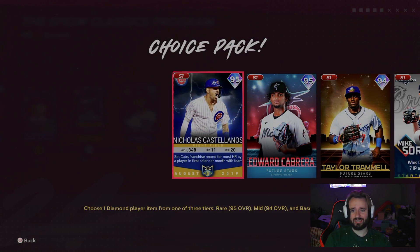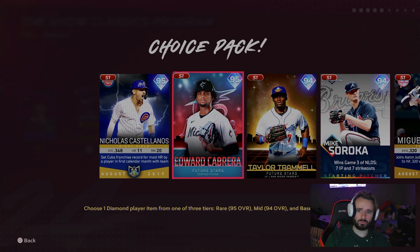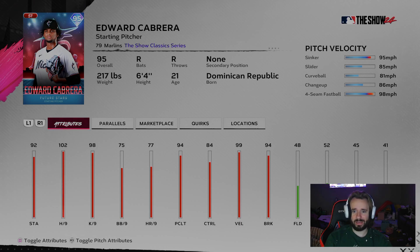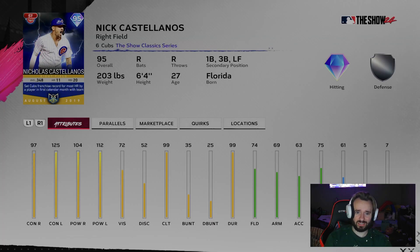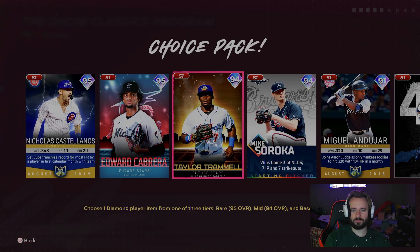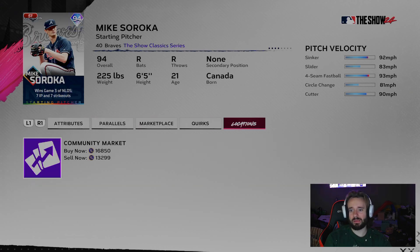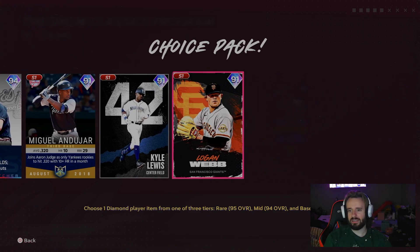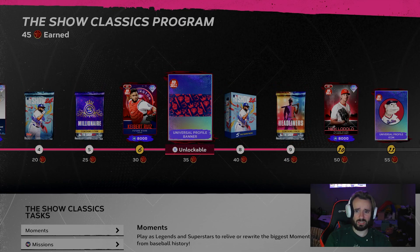They also included a Show Classics Pack 1, which is kind of crazy. The chances of pulling something usable aren't the best, but if you can grab Edward Cabrera out of this pack, you've got a new starting pitcher — or you can sell him for 60,000 stubs. There's also the Nicholas Castellanos card, which I'm really hoping for as my DH or first baseman. Trammel wouldn't be bad, people say Soroka's pretty good. I already have Andy Haar, and Kyle Lewis and Logan Webb wouldn't make my squad. But any one of these guys can help your collection, plus you get a ton of stubs and some good packs.